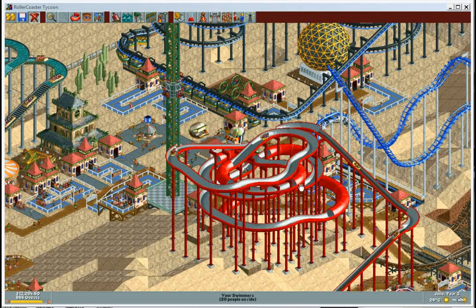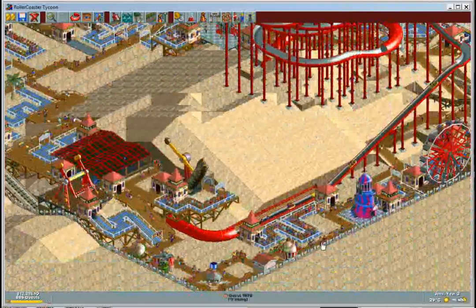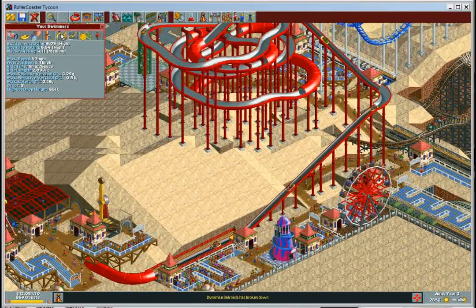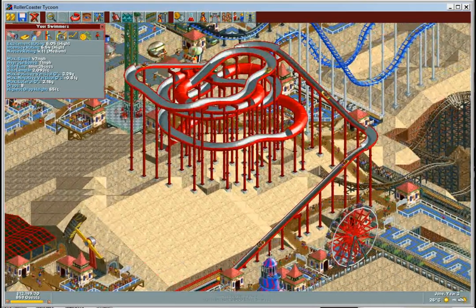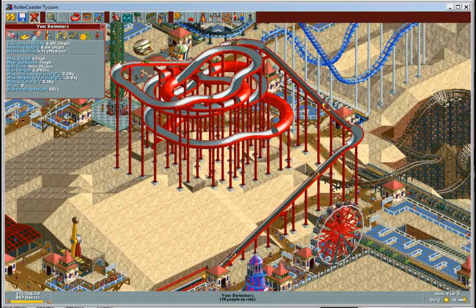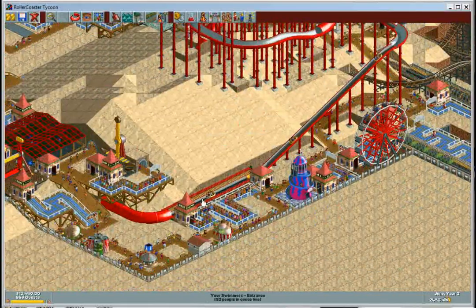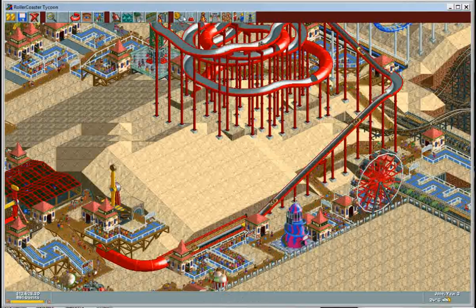Welcome to June, year three. I'm upset — didn't have a very good day today, taking it out on the game. I did build this water slide — 6.05. I'm pretty proud of it. I called it 'Your Swimmers.' Everyone seems to enjoy it. I'm only charging $2.50 for it; it didn't cost me a lot of money either.